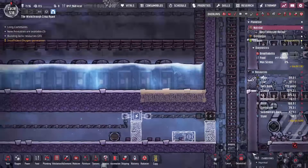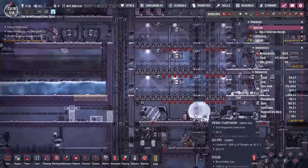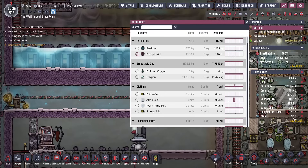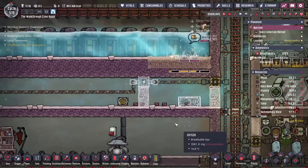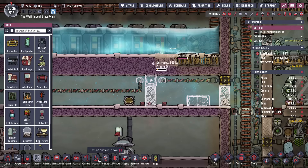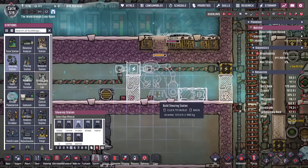Anyway, all we're going to need here - let me prioritize this a little bit faster - it's going to be really similar to this room. The only reason it's a little bit larger is because we might as well shear these Drekos if we have them all in one confined area, so that way we'll get a continuous production of reed fiber. I'm not actually sure where our reed fiber sits right now - it's only 67, so yeah, this is probably a good idea. Let's get a station in here that's for shearing - it's called the shearing station.